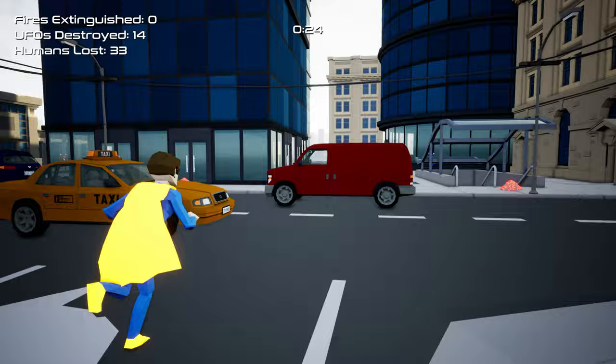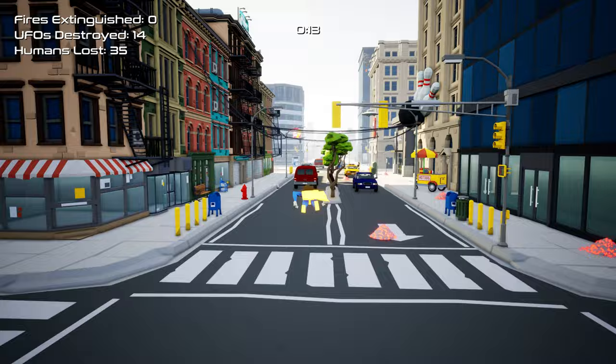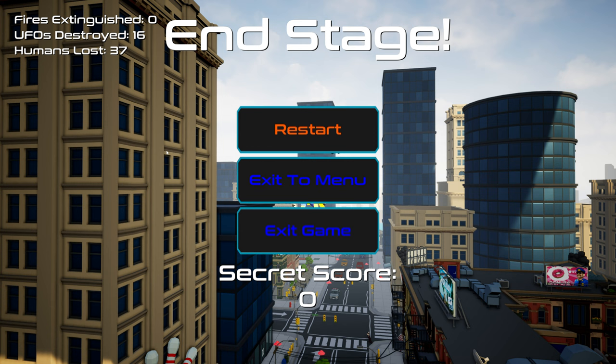Okay, that area's all flooded. 14 UFOs destroyed, 15 seconds left. Oh there's another one - let's see if we can get one more before time runs out. Secret score zero. End stage - fire extinguished zero, UFOs destroyed 16, humans lost 37. I think I did very bad then.